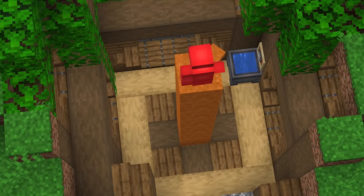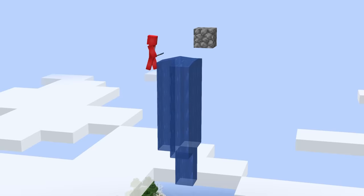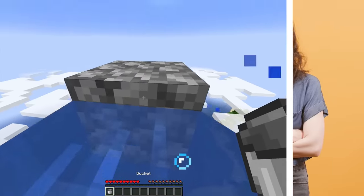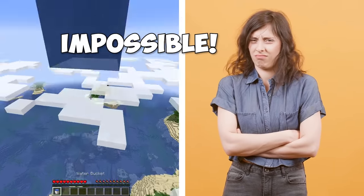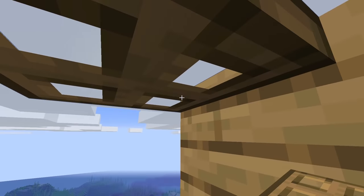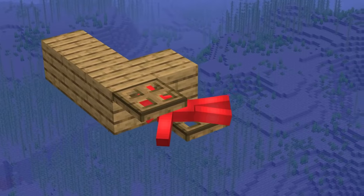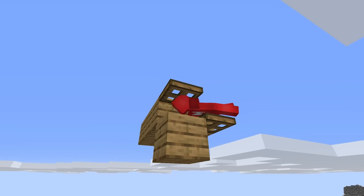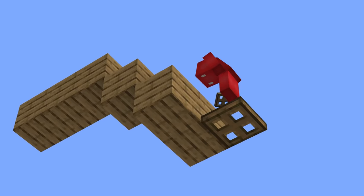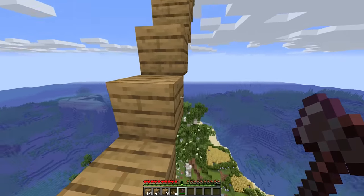Number twenty-one: the way that Minecraft is, it's really easy to build a pillar, but really awkward to build downwards. And without a water source to cling to, most of us might think that such a thing is impossible. But that's just not true. If we just so happen to have two trapdoors on hand, we can use this crawl technique like so to slowly maneuver ourselves down the path. Is it tedious? Absolutely. But if you need to build downwards in a pinch, this might be your best bet.